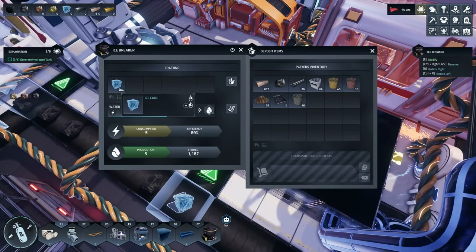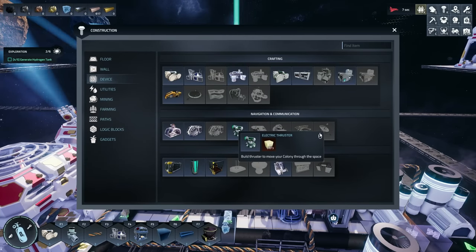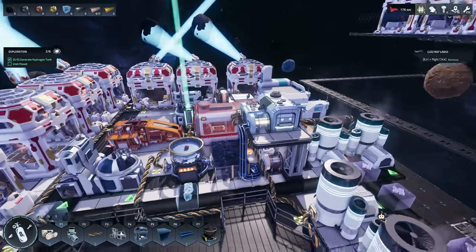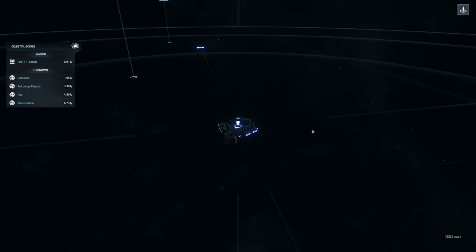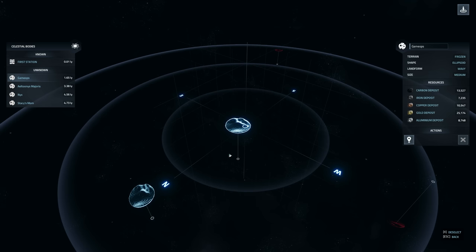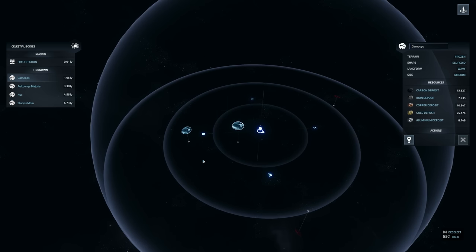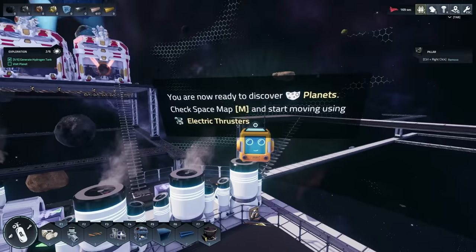Now what do we need for electric thrusters? All we need is three hydrogen to make thrusters — that's kind of wild, nothing else! 'You're now ready to discover planets — check the space map and start moving using electric thrusters.' So here's our map. Carbon, iron... what do we not have? These don't seriously not have gold? This one has a little bit of everything, but I need limestone — so maybe that doesn't show up on there.